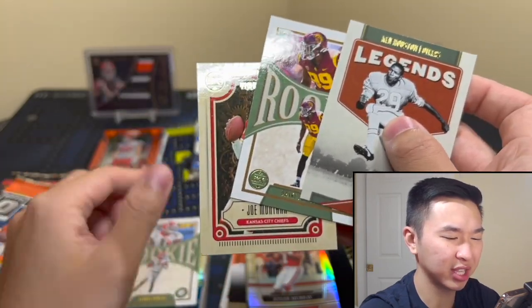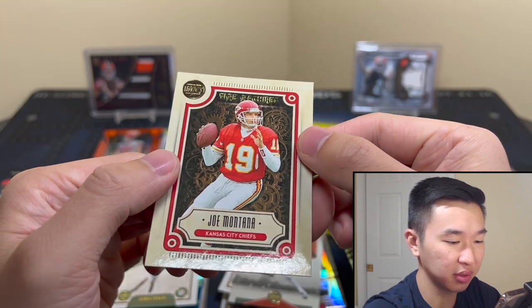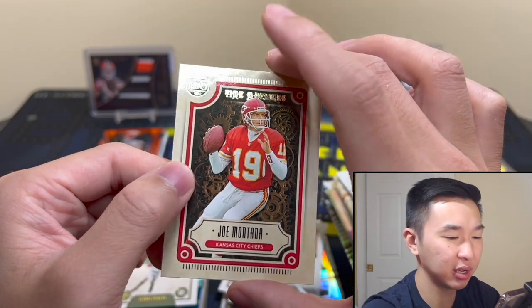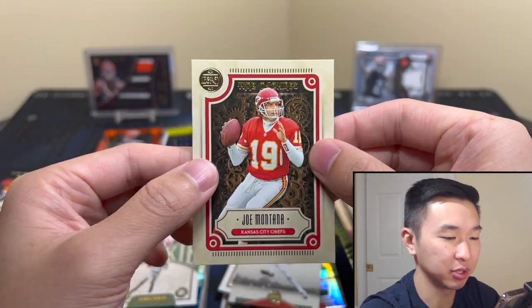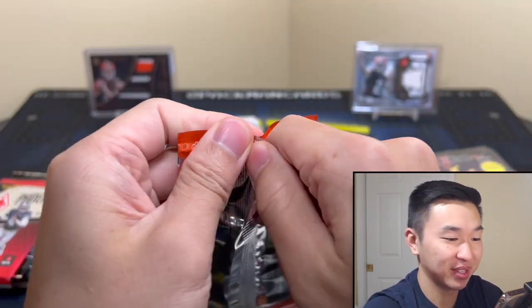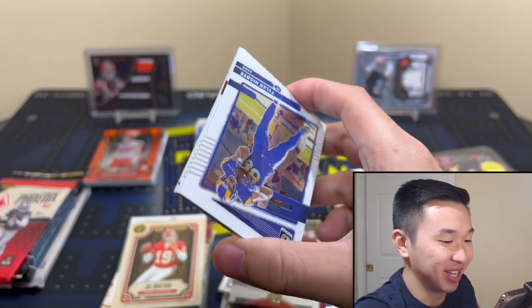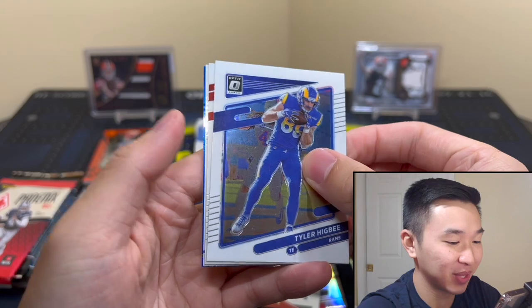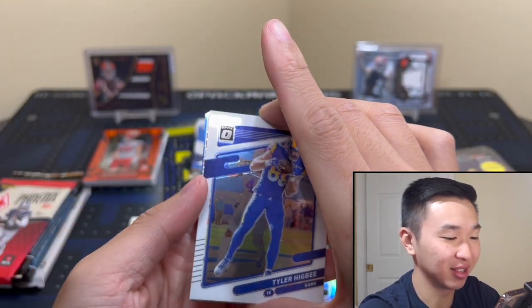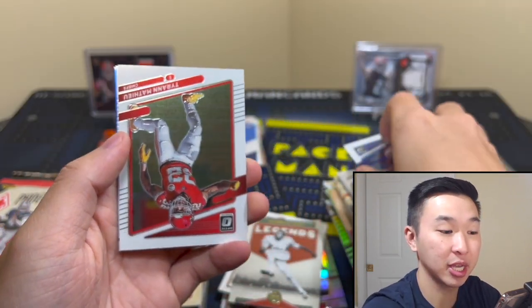That's a pretty cool one — I don't think that's a rare one though. Time Machines. I don't think so, although there is one that looks kind of like that which is rare — I'll put something on screen if that's it. Here's Optic. Whatever I can get, man — oh yikes, oh no, oh never mind. Okay, sorry guys. The blue kind of blended in and I thought that white card was the back. I think we actually have a rookie here.